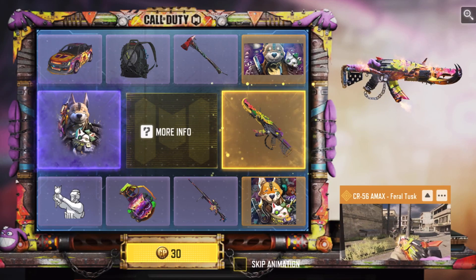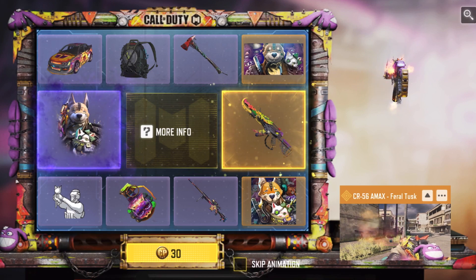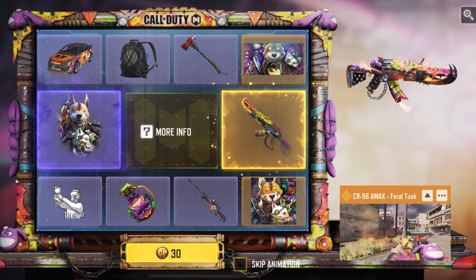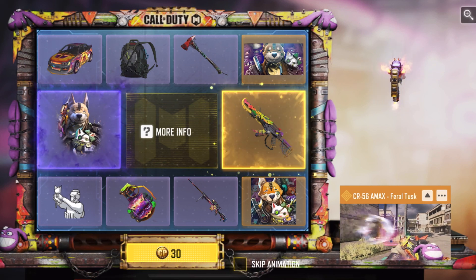You guys, Aaron here. Time to open for the Wasteland Warhead draw. Legendary Seer CR56 A-Max is here. It probably has the most ridiculous death effect in the game. I'm curious to see how annoying that is going to be in-game, because that death effect could easily cover up enemies, cover up teammates, and that kind of thing. So we'll see how it ends up being in-game.